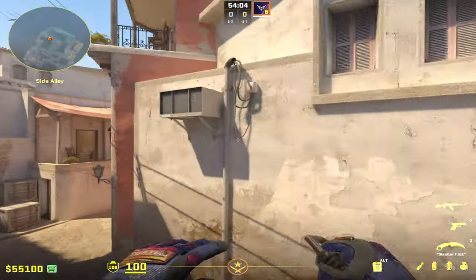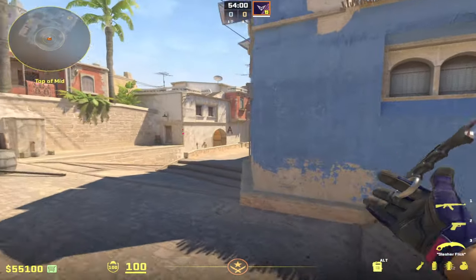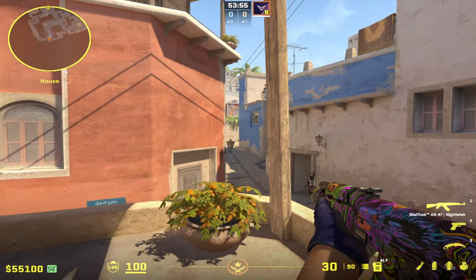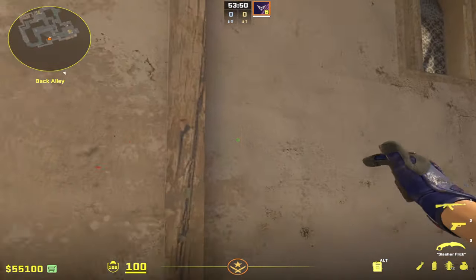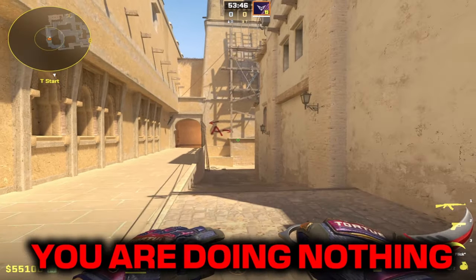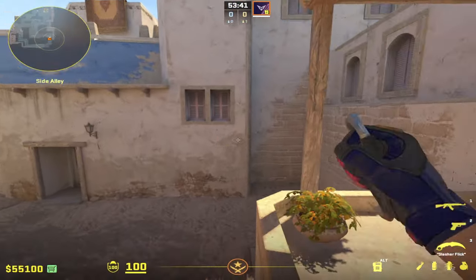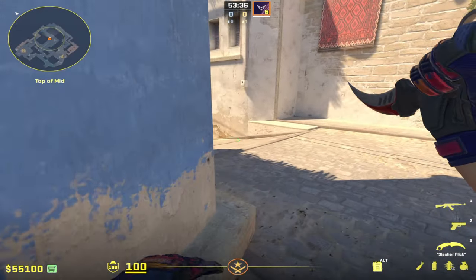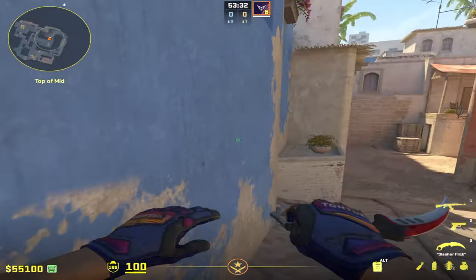A lot of you are struggling on Mirage because you're being too one-dimensional — sending five people everywhere or doing a whole lot of nothing. You have two guys sitting top mid doing nothing, two guys sitting here, a guy holding B apps, a guy holding A ramp, a guy holding palace. You're just doing nothing and then you wonder why you can't win. You're not pushing, not pulling, not manipulating these rotates.